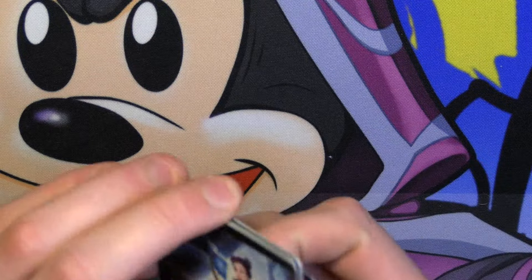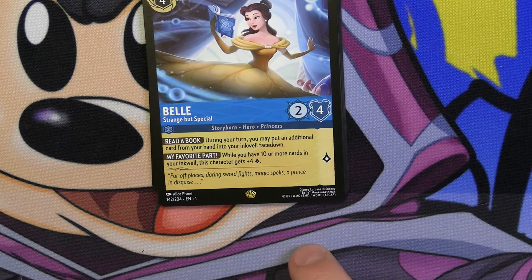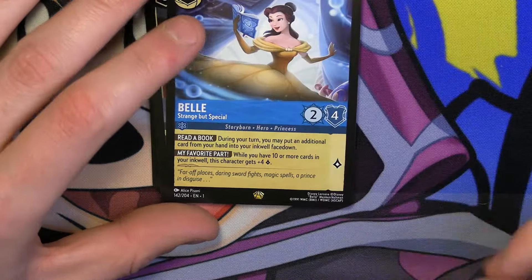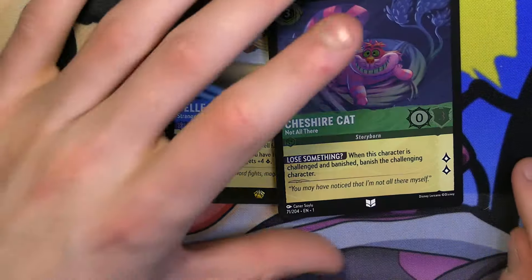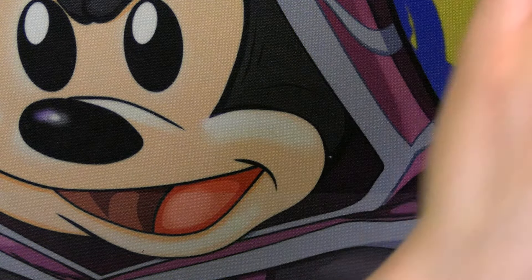Belle — the Belle that gains plus four lore per turn if you have ten or more cards in your Inkwell — is a Legendary as well. So we did get a Legendary per each side. Cheshire Cat — not bad. So we got two Legendaries there: Belle and Rapunzel.